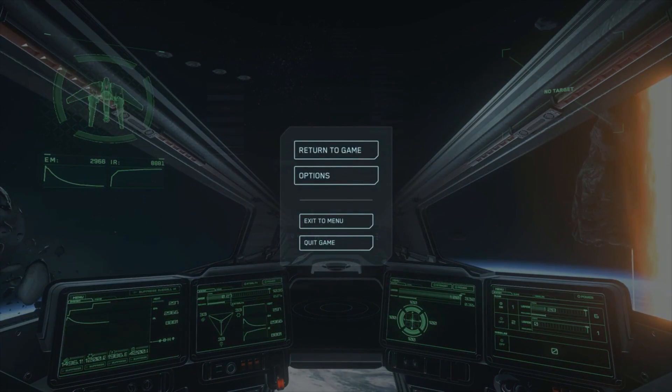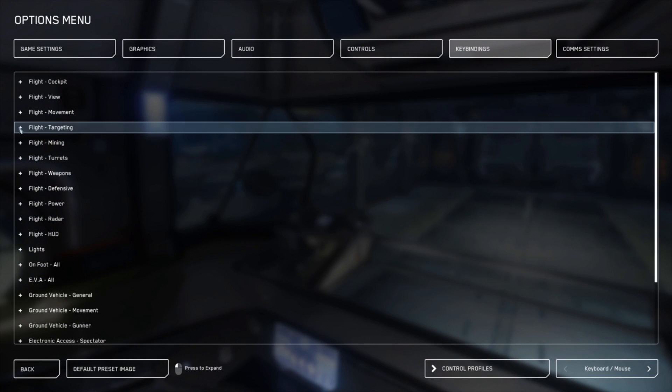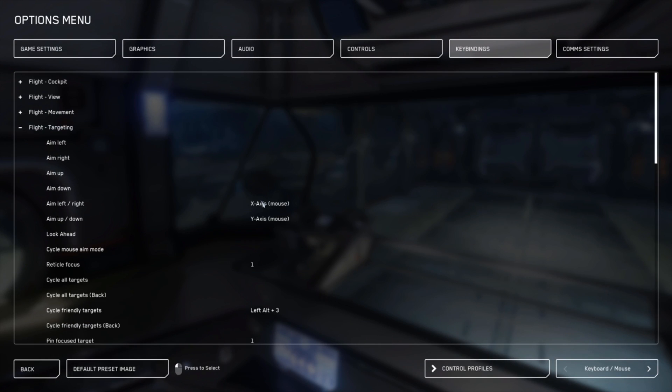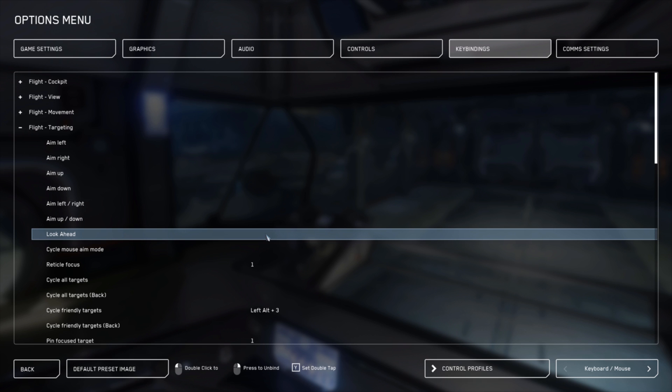The first thing you're going to want to do: hit escape, go into your advanced keyboard options. Go under targeting and find the Y and X axis, and you're going to delete these, and then you're going to bind look ahead mode.